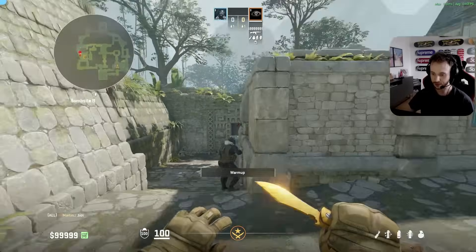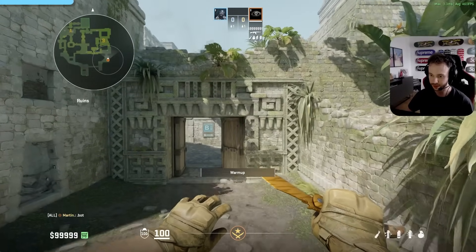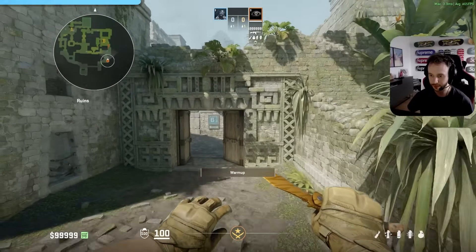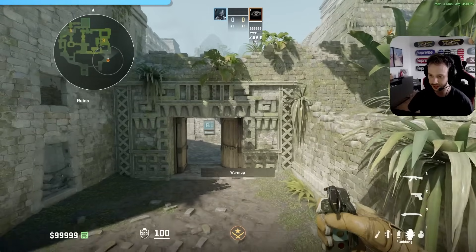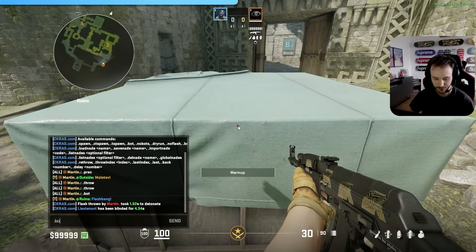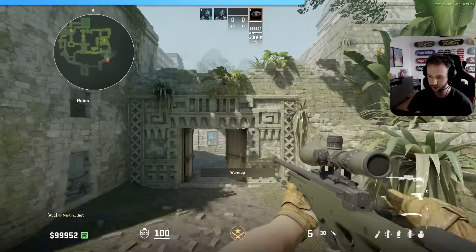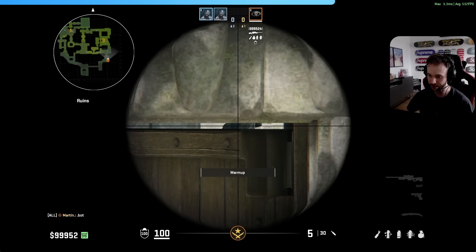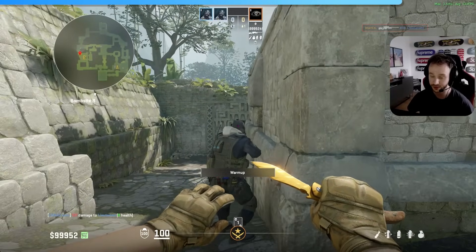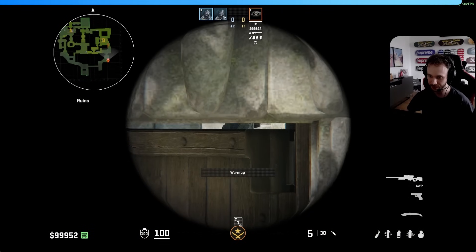Next thing is the ramp position on Ancient. I saw Twist from Liquid jump-checking this position — there's a gap between the doors and the wall, and you can spot CTs pushing down which you otherwise wouldn't be able to see. You can flash for yourself and peek, catching them completely blind. One step further, you can also ask for a boost here and get on top of a teammate. With an AWP you can freely see a CT pushing down and one-shot him in the body — no wallbang, and he won't even be able to see or react to you. If you can predict someone pushing down, this is a truly free kill.